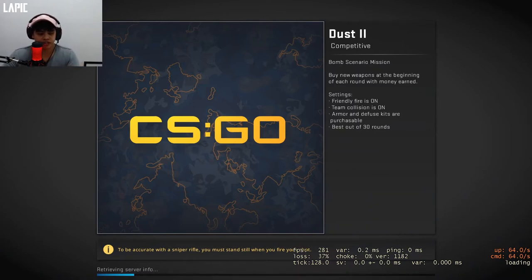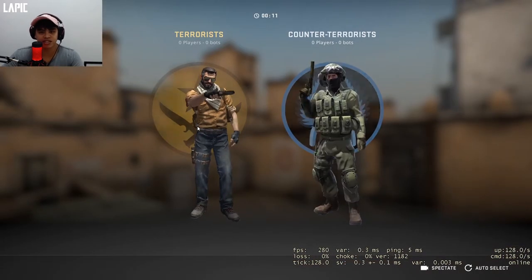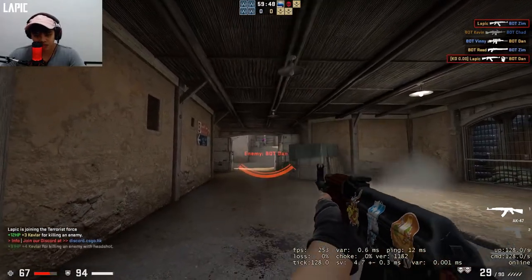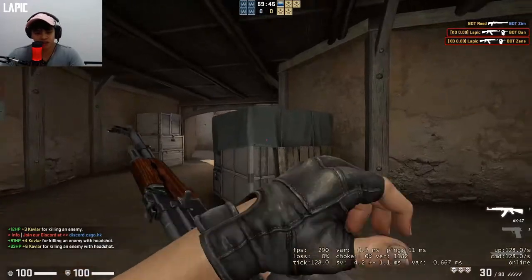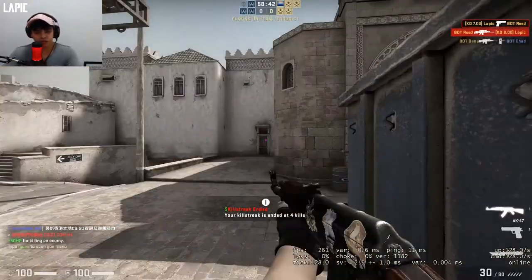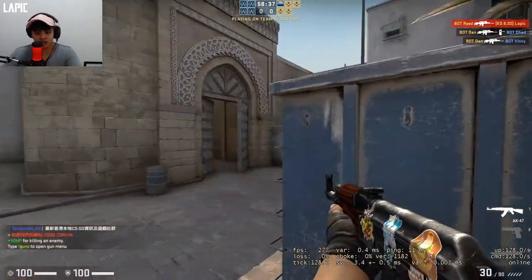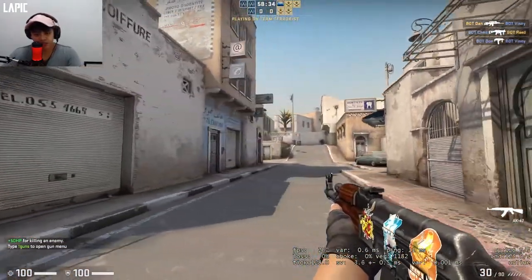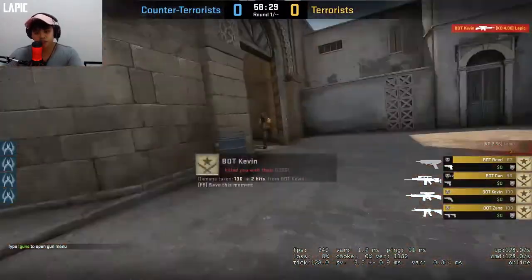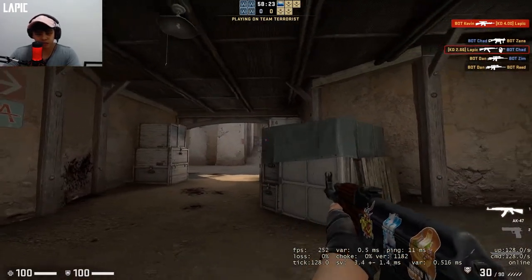It's quite late right now so there's nobody in here, but usually early in the night that's when people are on to practice their aim. It's really effective to train your aim with the smaller dot so you can see at different ranges — look how big the head is, it's quite small. If you practice with the training map you can really train your muscle memory to flick better onto the enemy's head.